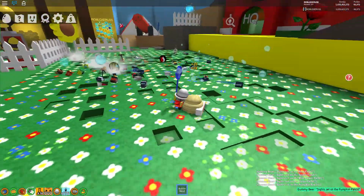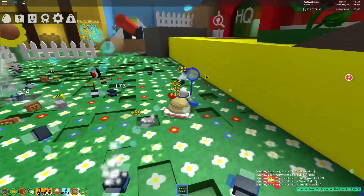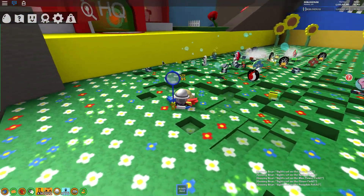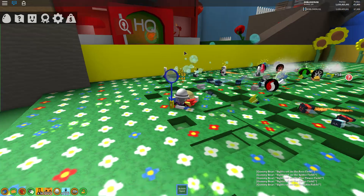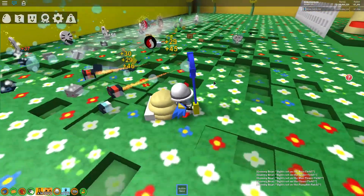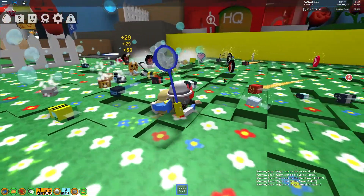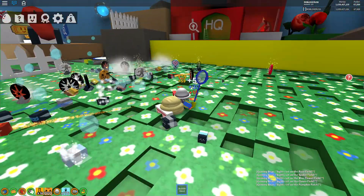I was collecting pollen today and I noticed — right now I have the bubble wand, but I was using the scythe over there in the red headquarters. Just take a look at the speed of how it's collecting.